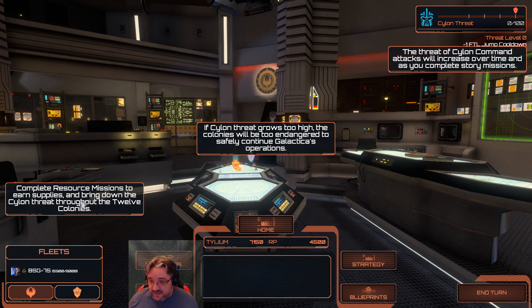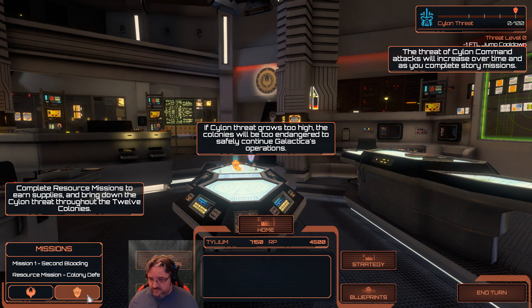Complete resource missions to earn supplies to bring down the Silent Threat. So you do resource missions to bring down the threat, which makes the missions easier. If Silent Threat grows too high the colonies will be too endangered to safely continue Galactica's operations. The threat of Silent Command attacks will increase over time as you complete story missions. I've got this. We've got resource missions and colony defence.